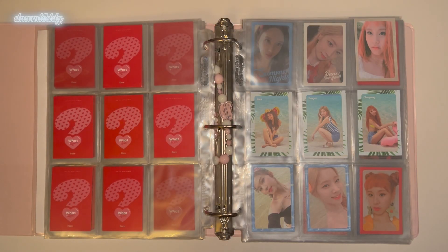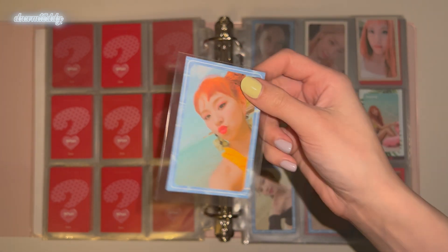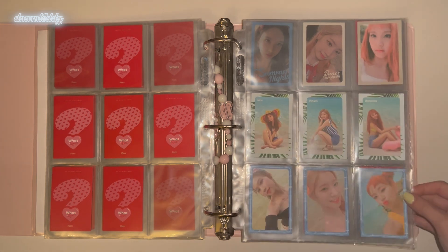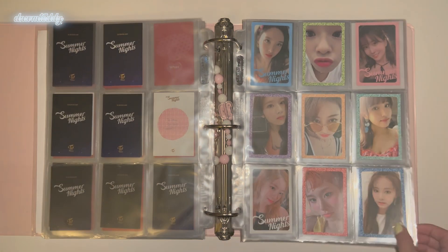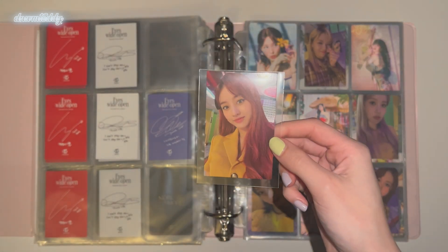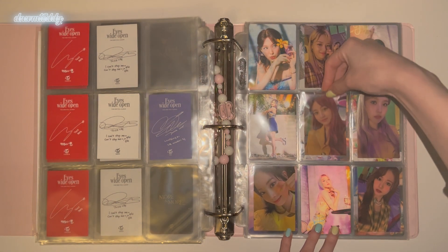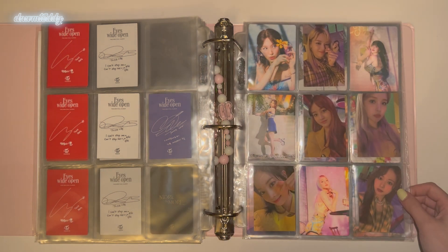Next we have Summer Nights, and I just have this Chaeyang Water Border card to put away. This page is almost completed — I just need Sana and Dahyun's sand borders. We really need to work on this area though, this is so sad. And also Yes or Yes. Next I have this Jihyo for my OT9 Ice White Open set. We're just missing Nayeon, Momo, Sana, and Chaeyang.